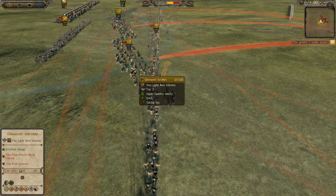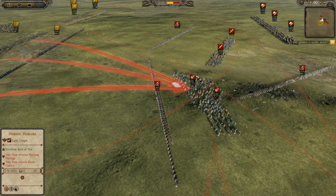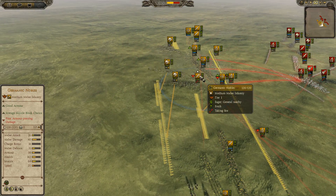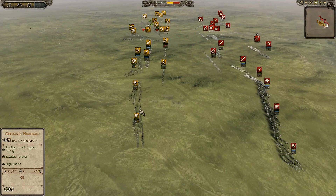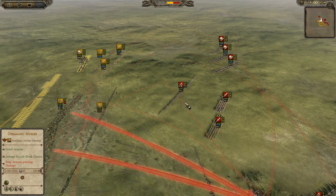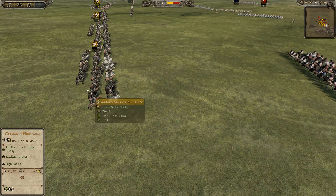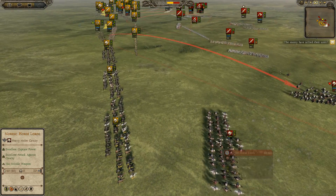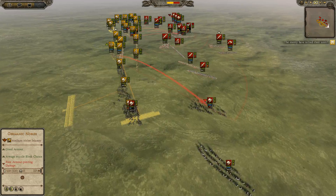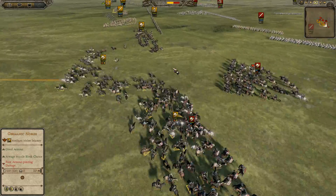The Nordic Hurlers are dying so quickly, especially to precision shot. I'm pushing up my pikes. He's targeting my general right now which is interesting, because my general has decent armor and quite a lot of health. But here's going to be a mistake I made - you'll see very soon. He's charging Nordic Hurlers in, but I really didn't expect this because I thought he's not going to charge me like this since his swords aren't in position yet.